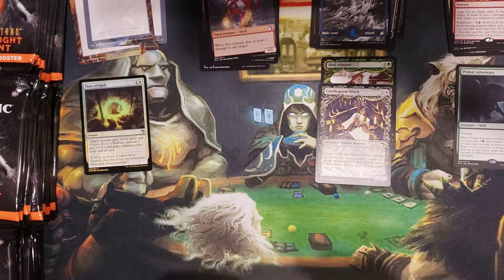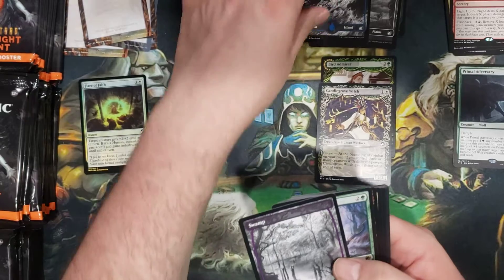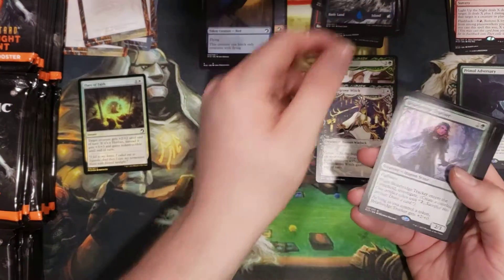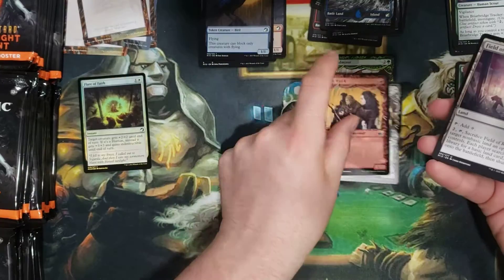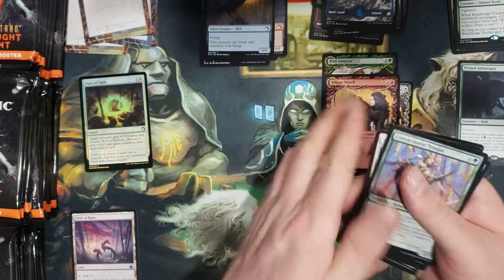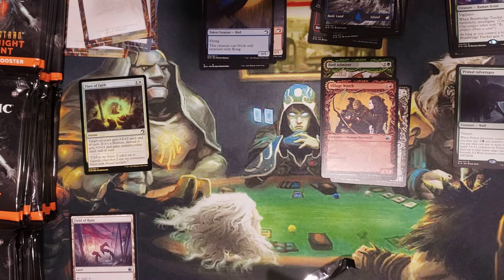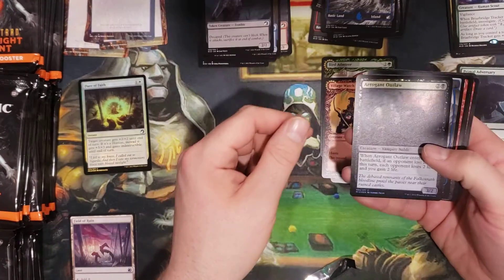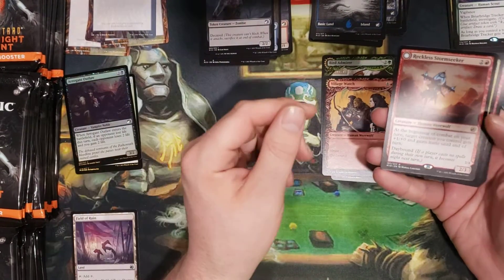I was in the middle of a 14-hour cook session. Oh, nice swamp — these full-art exporters are great! We've got a Briarbridge Tracker, Village Witch showcase, Field of Ruin land. Somebody's up at six in the morning on Saturday — I didn't think anybody would be up. Then again, we are having a party today. We've also got a foil and an etched rare — I got a Reckless Storm Seeker.